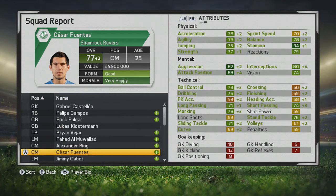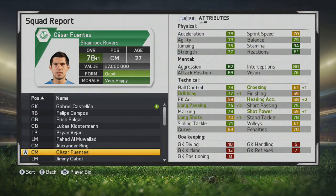At age 25, he grows to 77 overall with substantial physical stat growth, which is impressive for that age. His tactical stats went up a lot as well — ball control, dribbling, long passing, marking, short passing, and stand tackle are all going up nicely. He's also a lot better at crossing now. By age 27, he reaches 78 overall, showing the kind of growth many midfielders have where they peak later in their career.